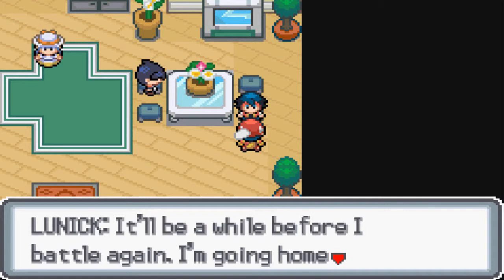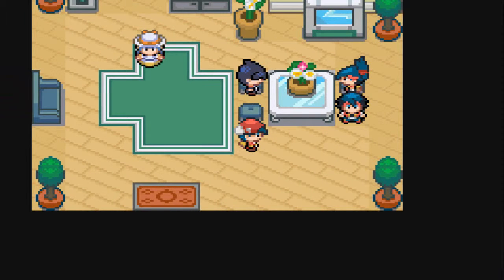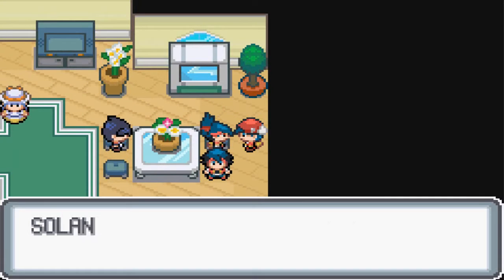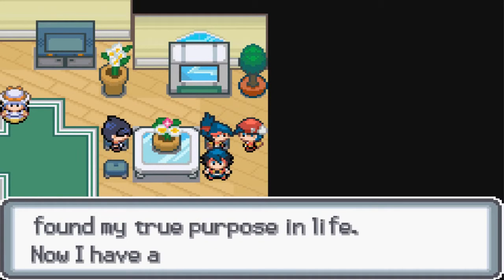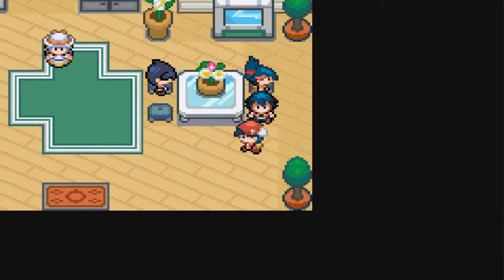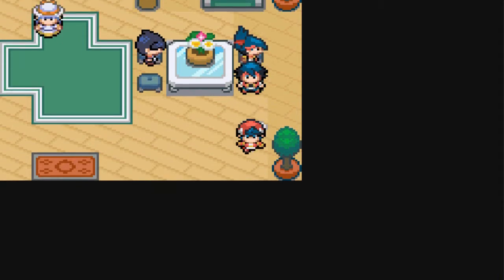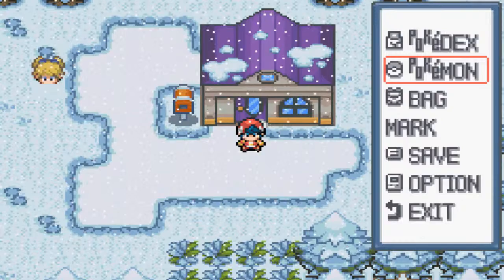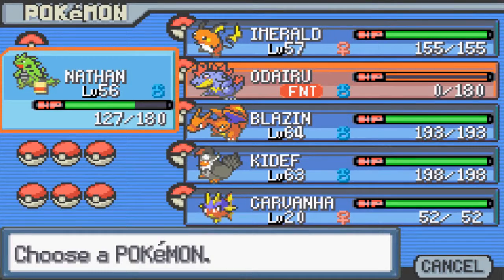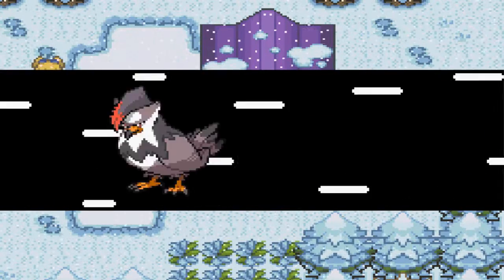Lunik says it'll be a while before he battles again - he's going home to rest and be with his family. Then Solana teleports in. Did you just teleport? She says she's really happy she found her true purpose in life, now she has a goal she really desires and fights for it with all she has. That was a bit weird - did you see that, she just teleported in. I think I'm going to fly back to Drake Breath City and heal up, and I'll see you guys in front of the entrance to the Victory Road.